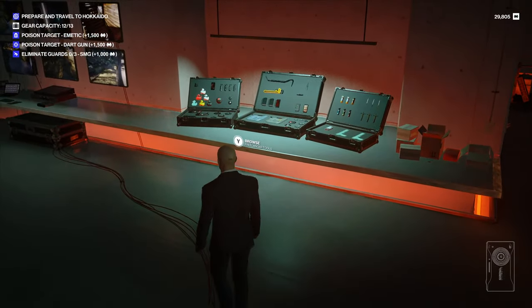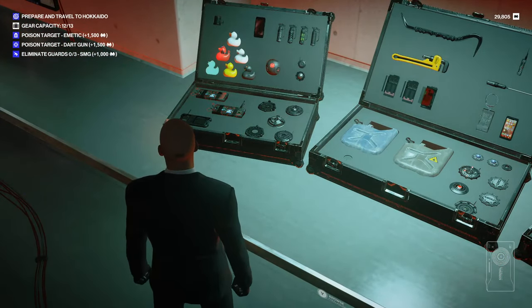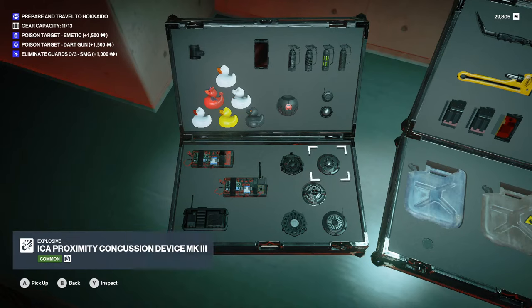I tend to bring an explosive with me anyway, but when you're going to blow open a safe you need to bring an explosive with you — whether it's a remote explosive, a micro explosive, or a duck. A concussion rubber duck will open a safe. Of course there's a breaching charge, which you might think is the only thing that would blow a safe open, but that's not true. The best thing in my opinion is a concussion rubber duck, believe it or not.